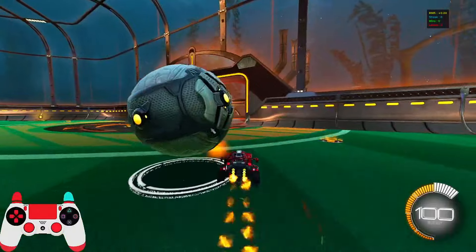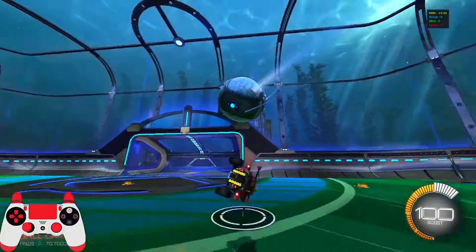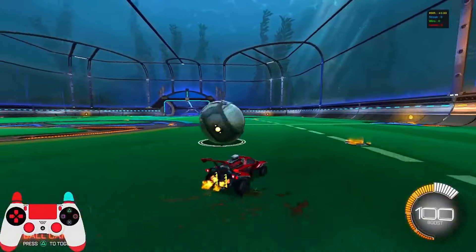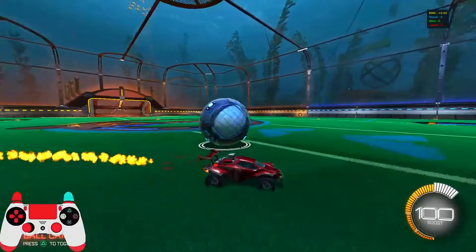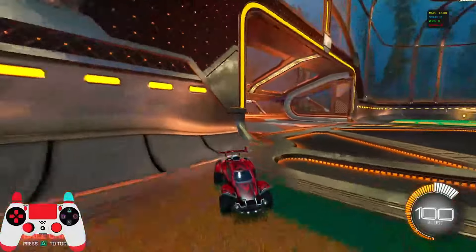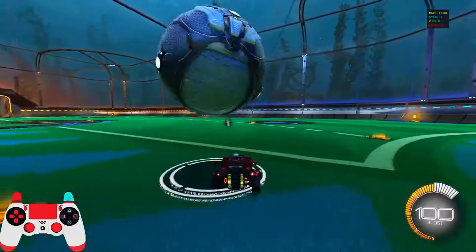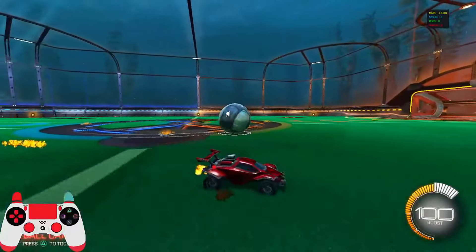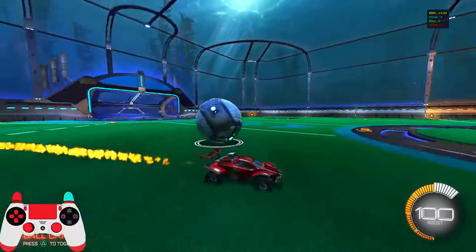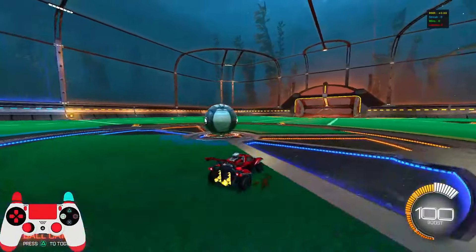This can be really useful to start your dribble. Say you were coming out of defense — you drift, see the ball, and now you're in a one-on-one to the goal and you can get whatever flick you want. For now focus on getting the touch, drifting, and going around it. If you use boost the ball goes up higher so you need more control. You can also get an extra touch if someone's coming to challenge you. Keep practicing the drift touch.